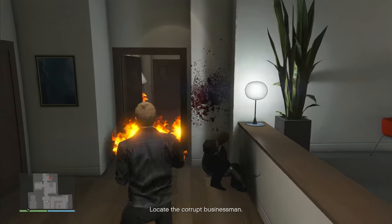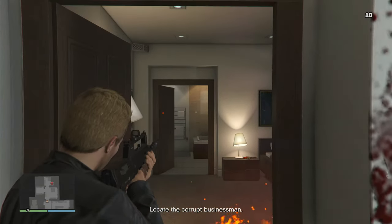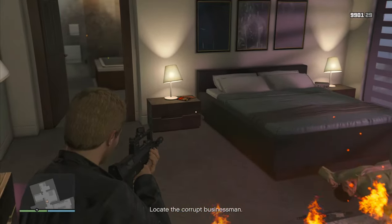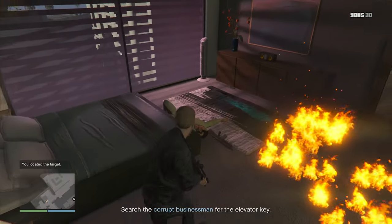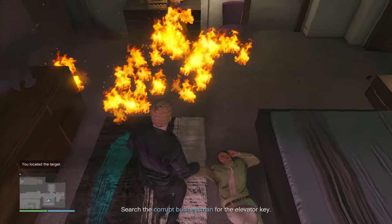A little tip if you did not know: you can actually shoot open doors instead of using your body to open them, and you can use that trick to throw in a grenade. All you need to do now is search the body on this floor and you'll be able to find the key card.